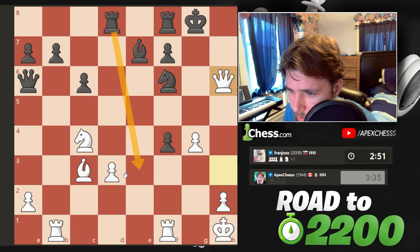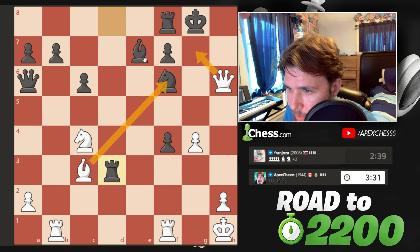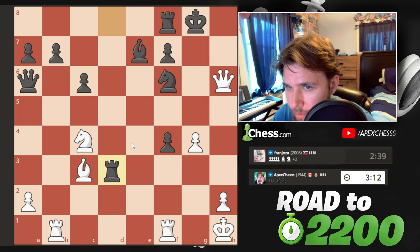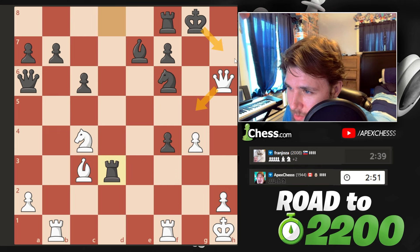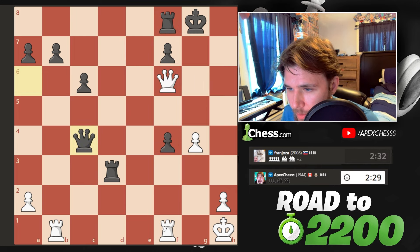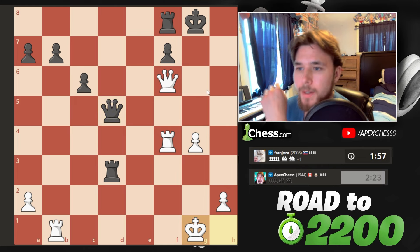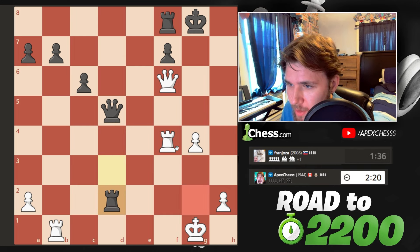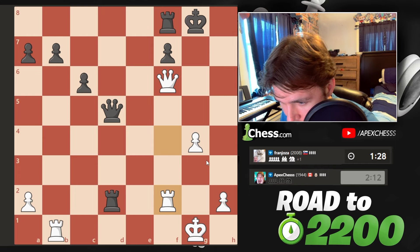So we might actually be threatening to go here, unless this, but that just loses a piece. Can't go here. But now it just takes. We're threatening mate, so they have to go here. Check - wait, maybe we're not crushing like I thought we were. We're going to lose the knight. Takes, takes, takes, queen takes. If I go check, I kind of have a draw right now. I think we need to take this - they have to capture back. Then we're taking here, they take, we're going to tempo the queen. Got to be careful of checks. Okay, rook there threatens mate. So we've got to play an endgame down material, which is not good.